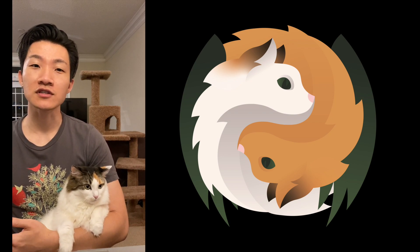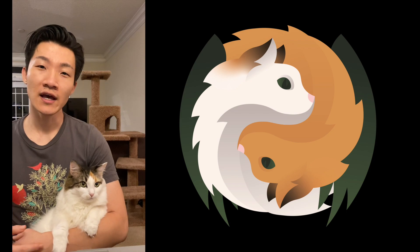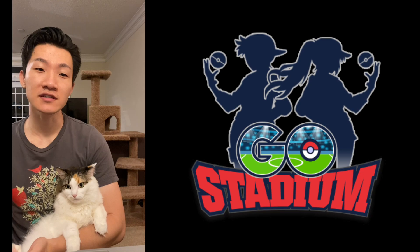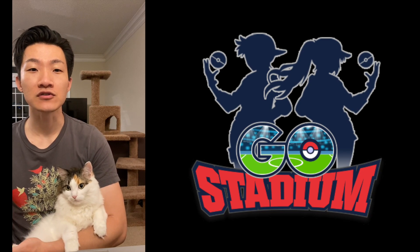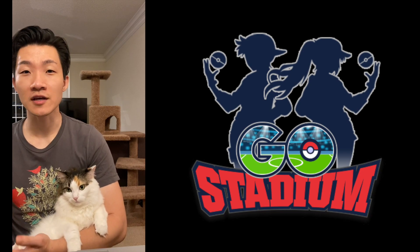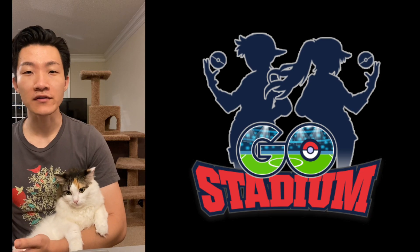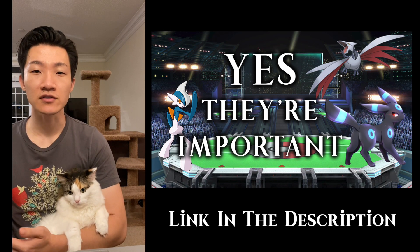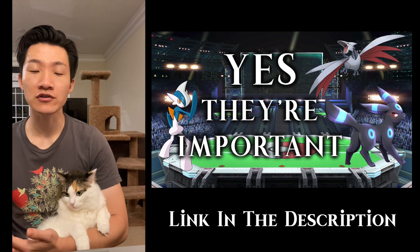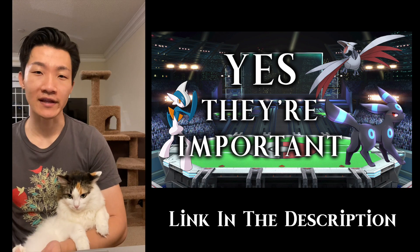Hey everyone! Today I'm going to cover some very useful tools to help build out your PvP arsenal. The tools I'll be covering are made from Ghost Stadium and they're essentially for checking PvP IVs and which Pokémon are ideal to power up or which ones you might want to hold off on to try to get a better ranked one. If you don't understand PvP IVs and why they're different from just wanting 100% IVs, I made a video on this about a year ago — I'll link it below — because optimizing IVs can really make a difference over hundreds and thousands of battles.